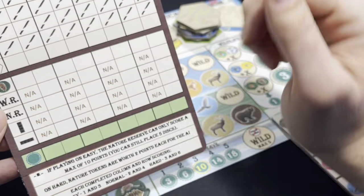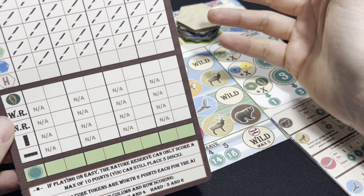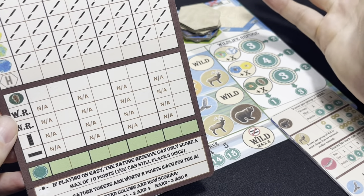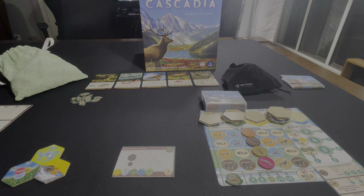You add up your total score, and whoever has the most points wins. If there's a tie, the tiebreaker is the same as in a multiplayer game — whoever has the most nature tokens. If there's still a tie, the AI wins. And with that, you now know how to play a game of Cascadia versus the unofficial Solo Automa. If you have any questions, feel free to post them on the Files page, my Geek List, or the YouTube channel, and I'll be happy to answer them. Thank you for your time, and I hope you have fun.